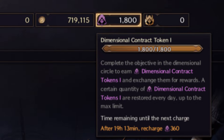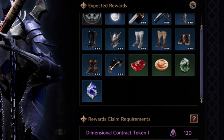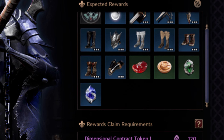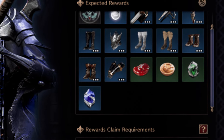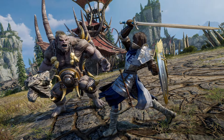How to use dimensional contract tokens: once you've gathered enough, you can use them to claim rewards from completing co-op dungeons. These rewards vary depending on the difficulty of the dungeon, but typically include valuable equipment that'll help you progress further in the game.